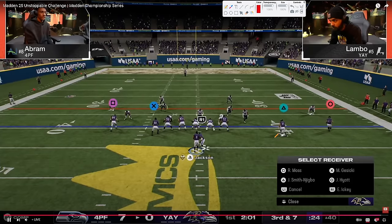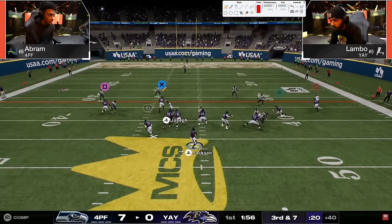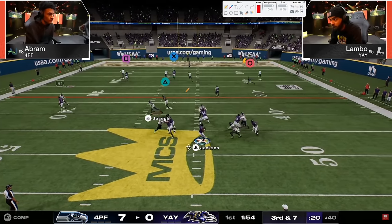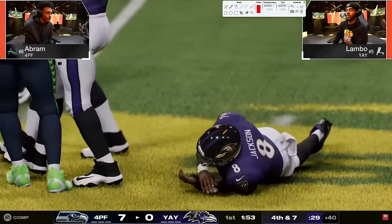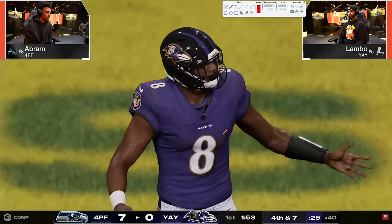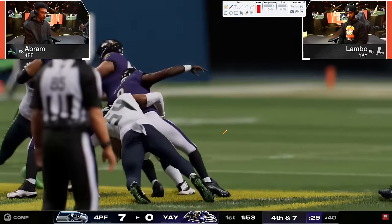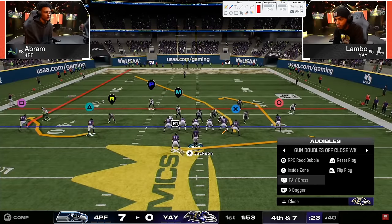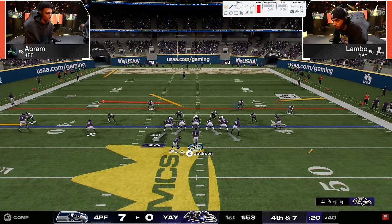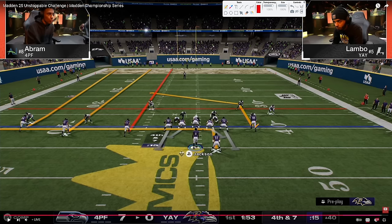Abram is going to be in Baseline Show Blitz Odd - good defense. Looks like Lambo in Doubles Off Close, which is a little different from the Normal Y Off Close. He's going to go to the trip side and flex, probably going to motion post. You've got to go to that here - this is the real route combination. I've just never seen this - we have three streaks on fourth and seven.